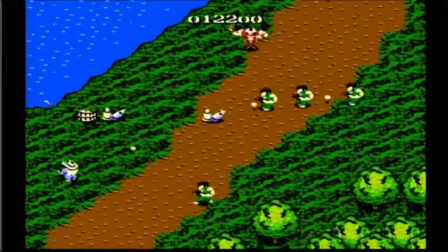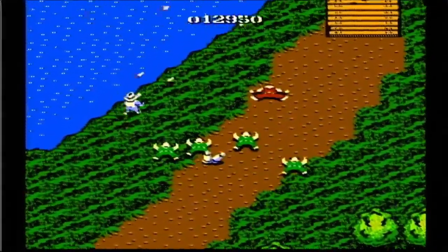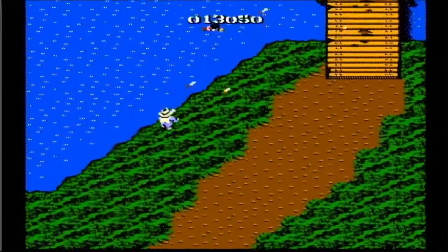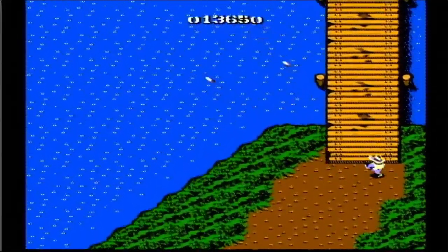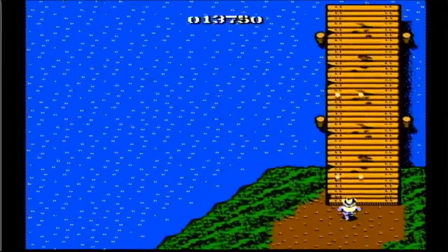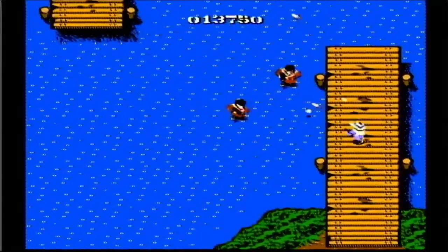We can use the trees again as a little protected firing area. There's a POW there — that's why everyone died. It's kind of hard to see because of the limitations of the Nintendo. Too much stuff on the screen makes everything start flashing.